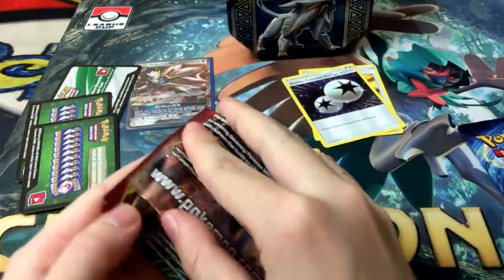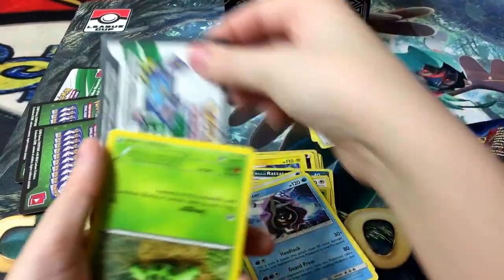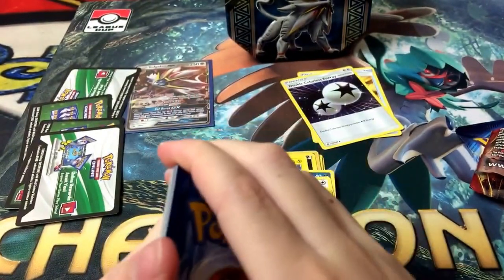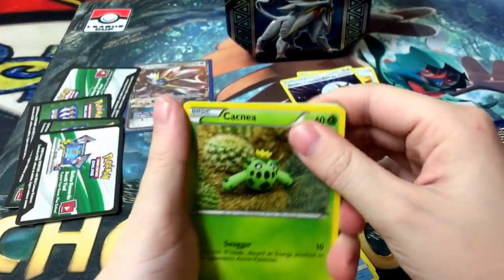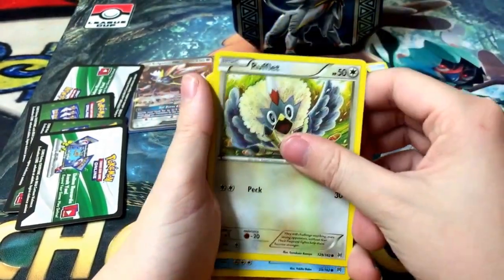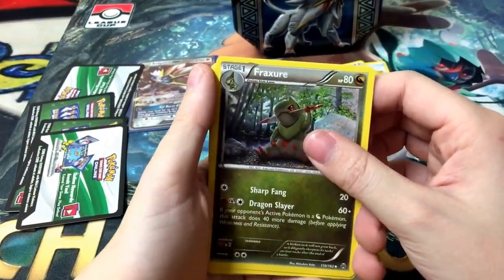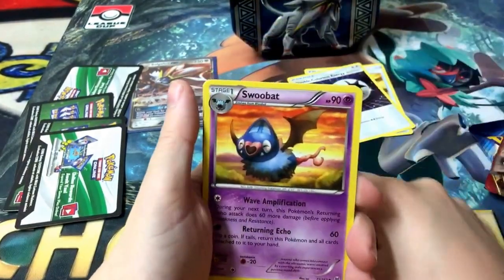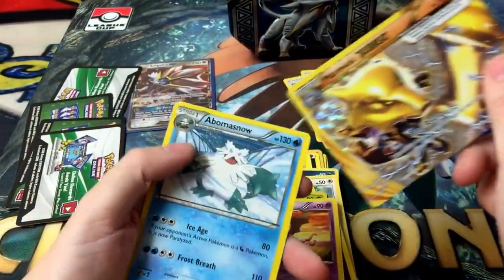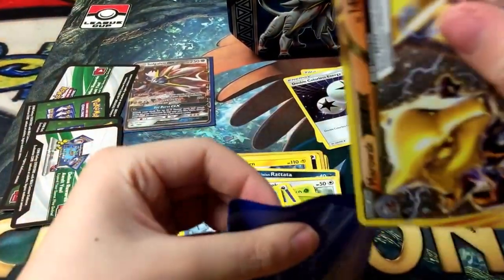Breakthrough. I'll go through this one slowly. We have a Cacnea, a Scatterbug, a Rufflet, a Snover, a Swablu, a Fraxure, a Burning Energy, Swoobat, a Marowak Break — wow! And a Avalanche. A Marowak Break! That is an amazing pull.